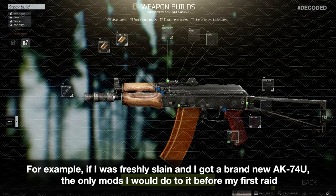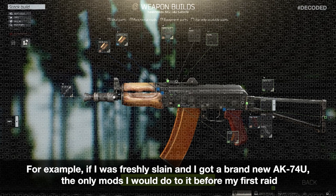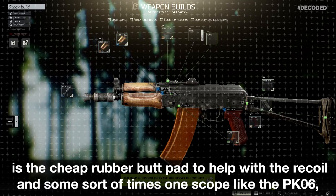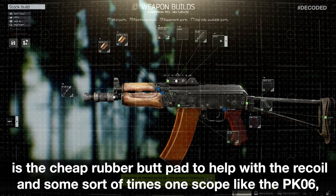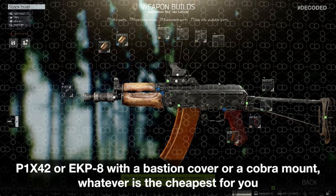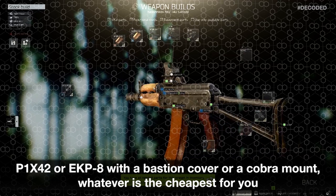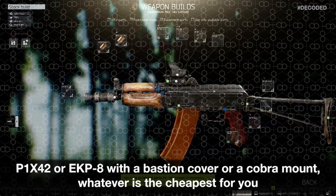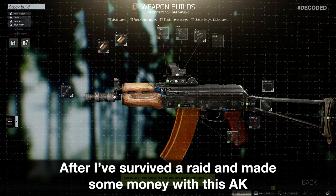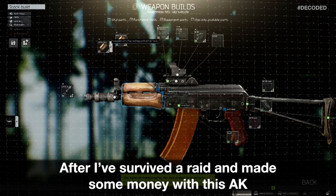For example, if I was freshly slain and I got a brand new AK, the only mods I would do to it before my first raid is the cheap rubber butt pad to help with the recoil and some sort of x1 scope like the PK-06, P1x42, or EK-P8 with a bastion cover or a cobra mount — whatever is the cheapest for you. These upgrades are the most efficient upgrades for their price.